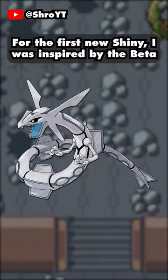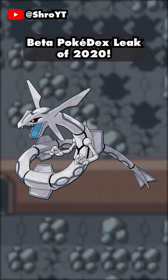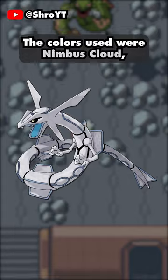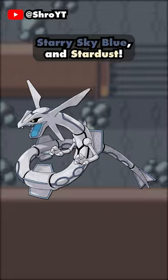For the first new shiny, I was inspired by the beta design of Rayquaza as it was described in the Gen 3 Beta Pokédex leak of 2020. I hope we get to see the beta sprite someday. The colors used were Nimbus Cloud, Pantone Endless Sky, Celestial Blue, Starry Sky Blue, and Stardust.